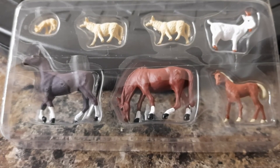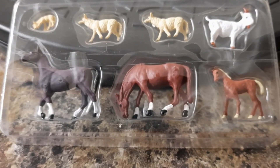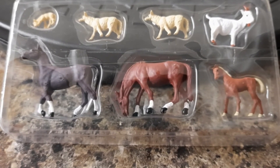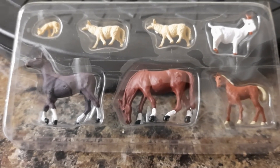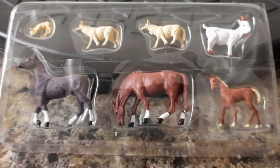This is set number 12 and it's A1844 — Livestock. You get seven items in this pack. If you're going to buy it individually it costs you £11.27 from the Model Centre. You've got two large horses, a foal, a goat, two sheep, and a lamb.